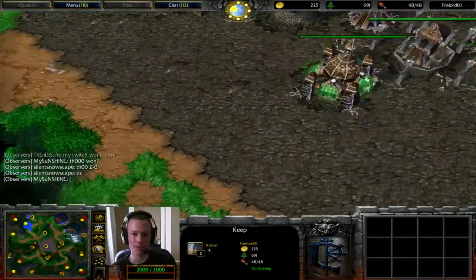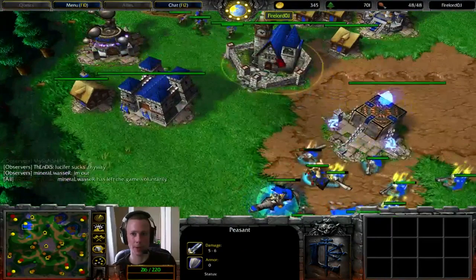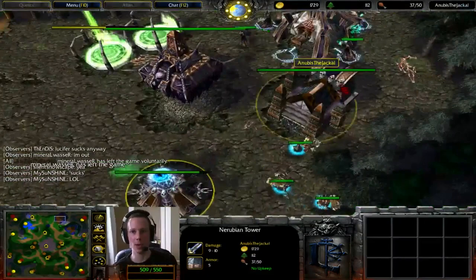Take advantage of the fact that Anubis does not have any Tier 2 thus far. But I don't know whether Firelord knows that. He can probably assume that's the case, because Anubis has been sticking with Tier 1 units and still hasn't seen a Lich yet. A bunch of Peasants coming out here for a fast build of an expansion.